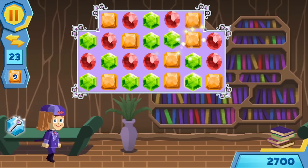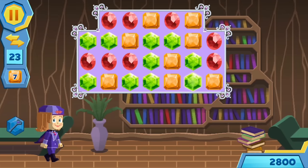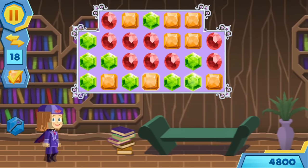Now I want to show you something really cool. Remember the wand I won in the prize wheel? You can take that wand and drag it here. They weren't the same color or shape, but I made them disappear. The wand really helps if you can't find any matching ones, or if you want to go faster.